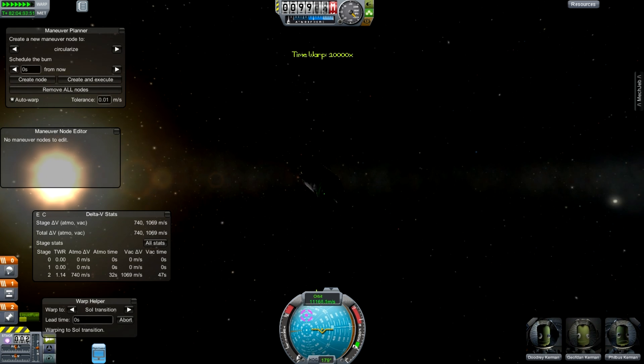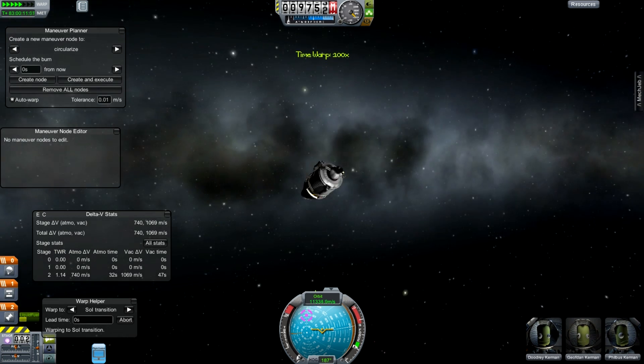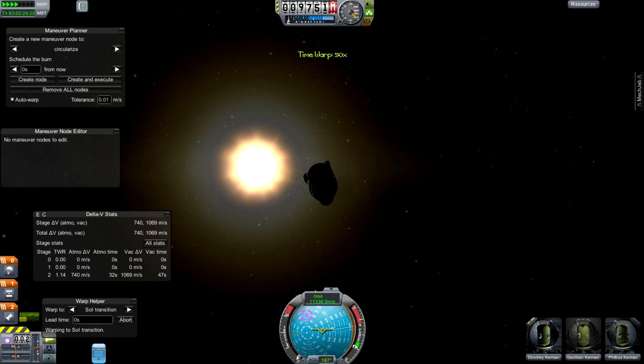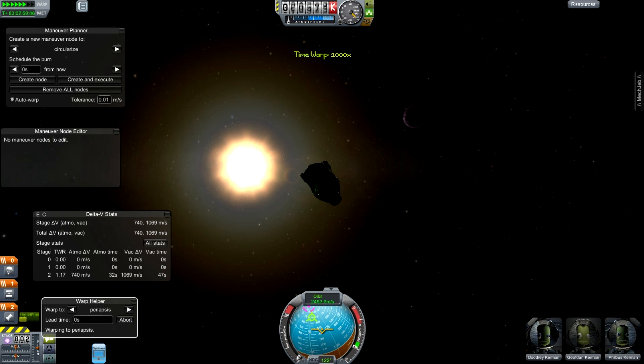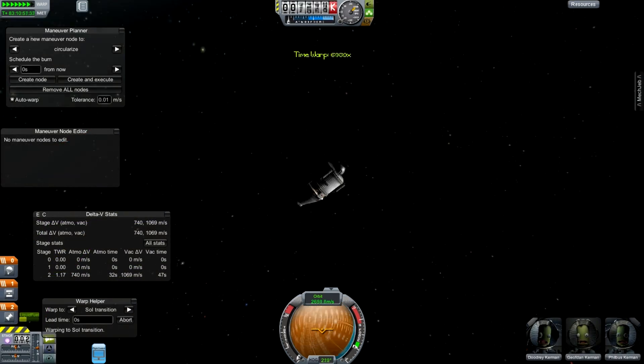It's important that you make the correction early on. I barely saw Eve there, but I did fly past it — not particularly close. There it is next to the sun. For some reason I neglected to get a nice good look at Eve as I flew past it. Hello, Eve. Bye, Eve.